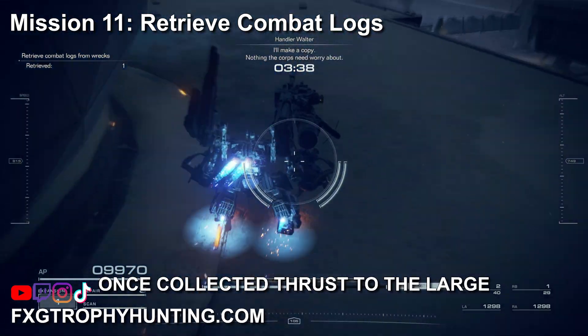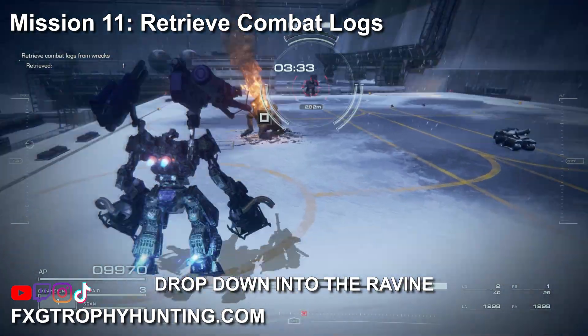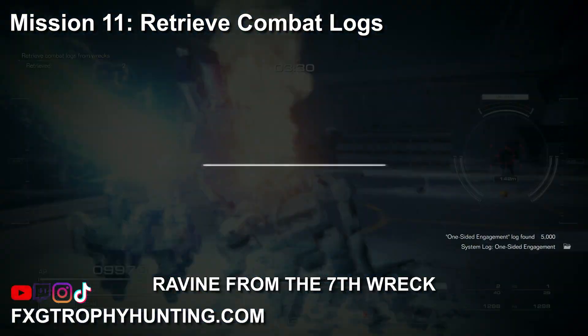Once collected, thrust to the large wreck at the base of the tall structure for the sixth. Proceed to turn left and drop down into the ravine where you will see the seventh log on the left. The final log is to the right in the ravine from the seventh wreck.